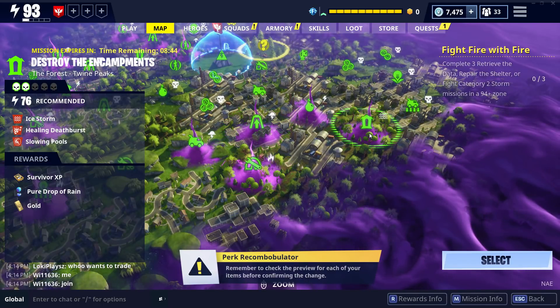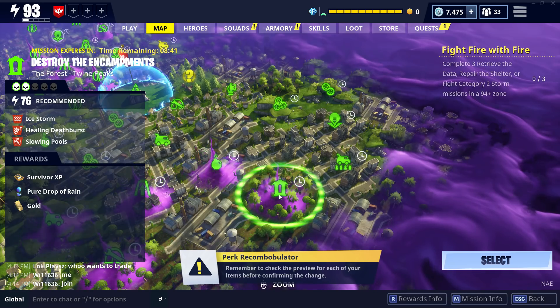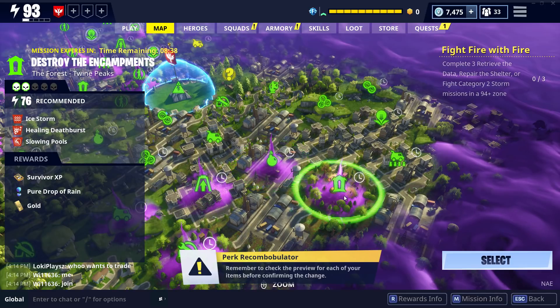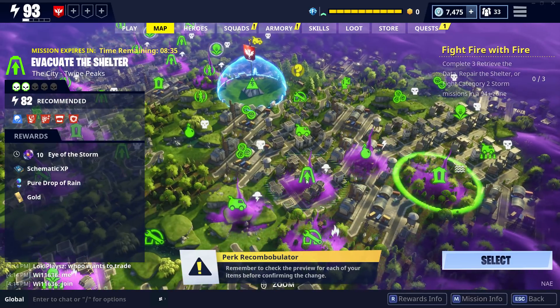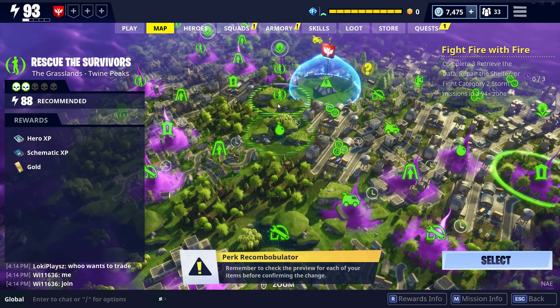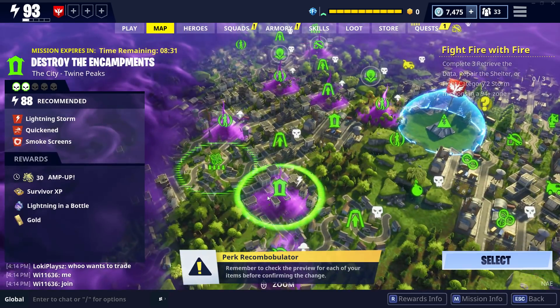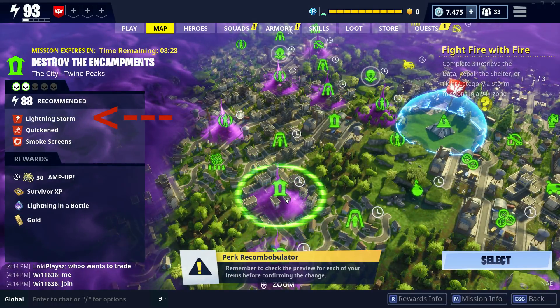Here's how to maximize these quests. Find a mission with one of the new mission alerts called Ice Storm, Lightning Storm, or Fire Storm — whichever element you're farming. Bonus if you can find an encampment mission with the storm matching what you're looking for. These storms essentially make all elemental husks the same element throughout the entire mission, which makes it incredibly easy to farm the repeatable quests that provide Amp Up, Frost Up, and Fire Up.